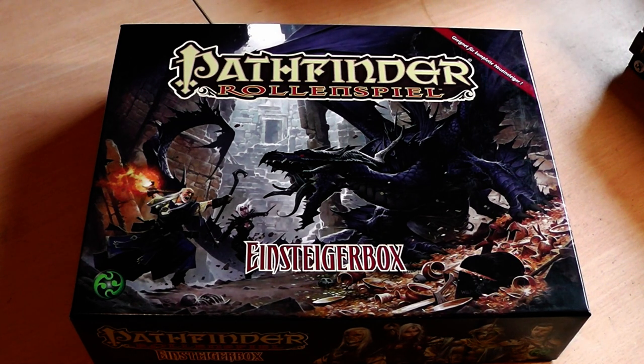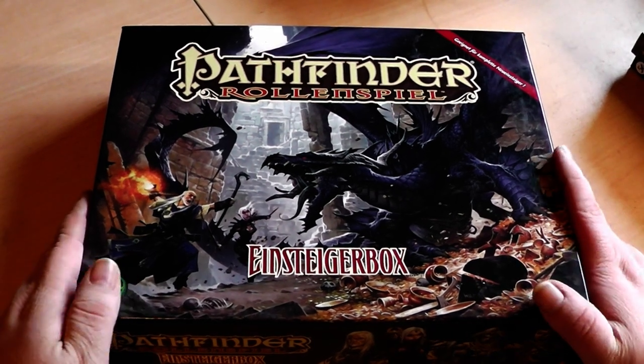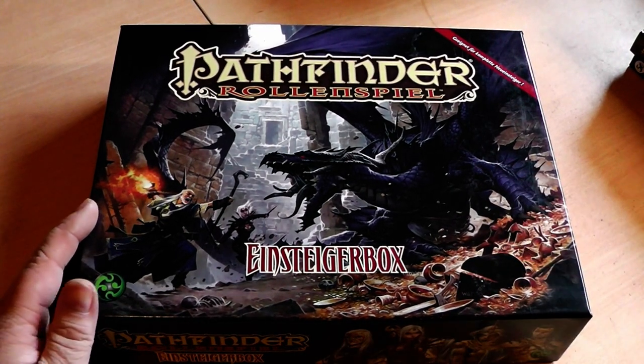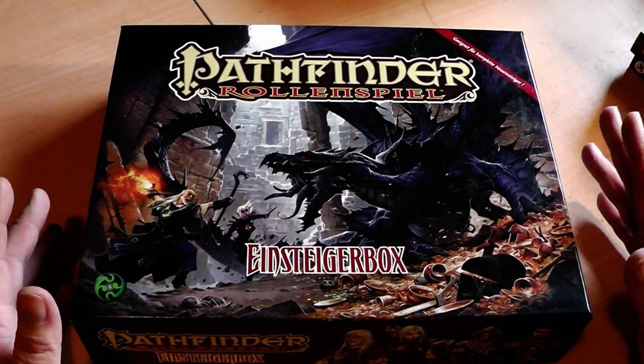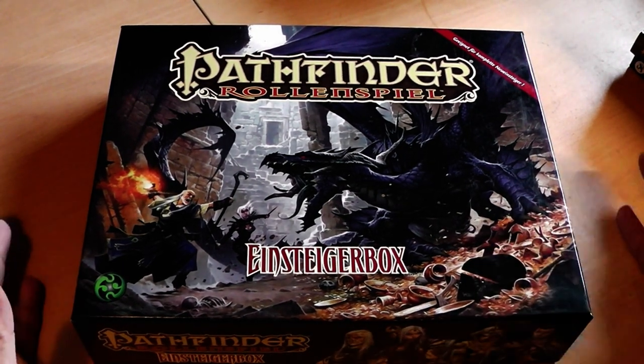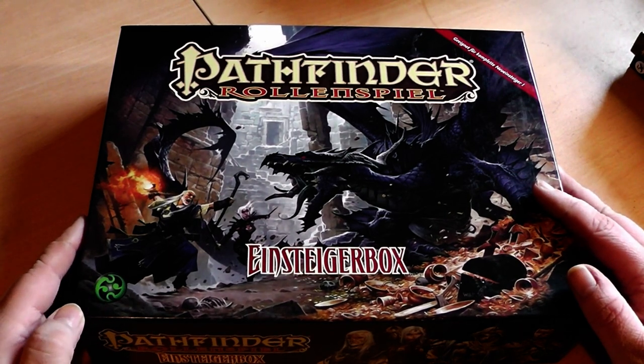There are several ways how to start the Pathfinder role-playing game, also known as a tabletop role-playing game. Pen and paper RPGs are generally role-playing games where you only have a rulebook, a piece of paper where your character is, some dice, and a pencil — and then you play it.